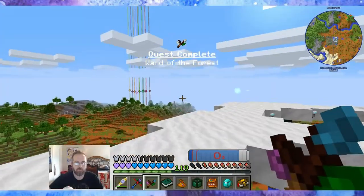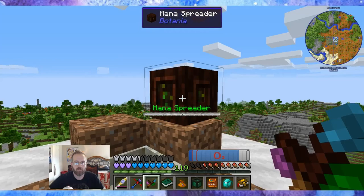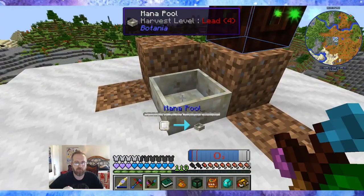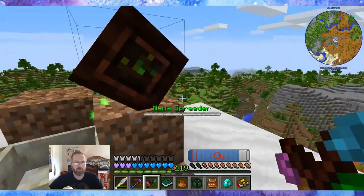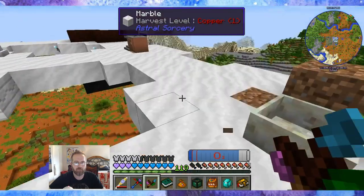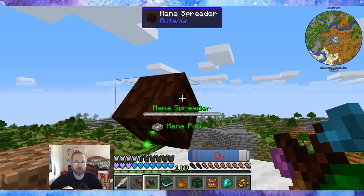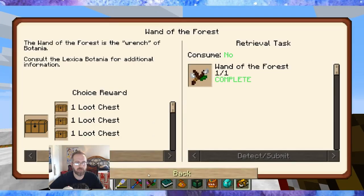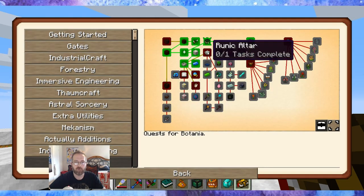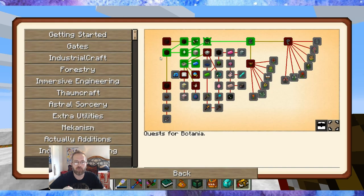It's shooting in totally the wrong direction. I'll shift right-click you, and then right-click you, and then shift right-click you. So shift right-click and then shift right-click puts it in where it belongs. Let's get rid of this dirt — and now it is linked up so that the mana that is pumped into the mana spreader goes into the mana pool.